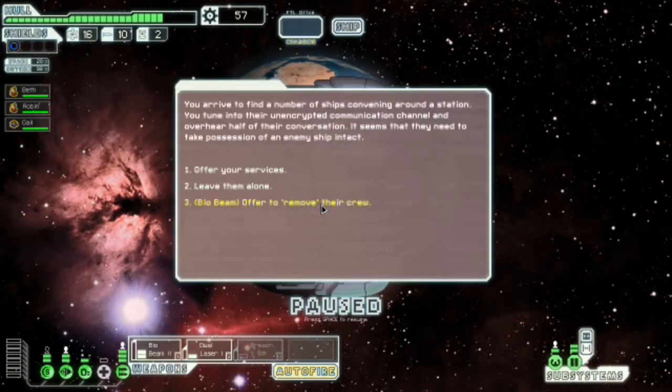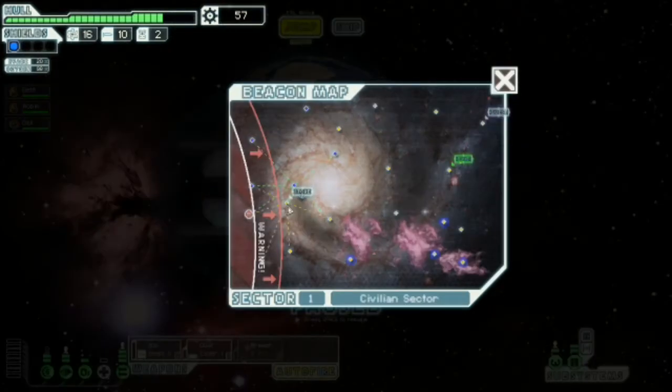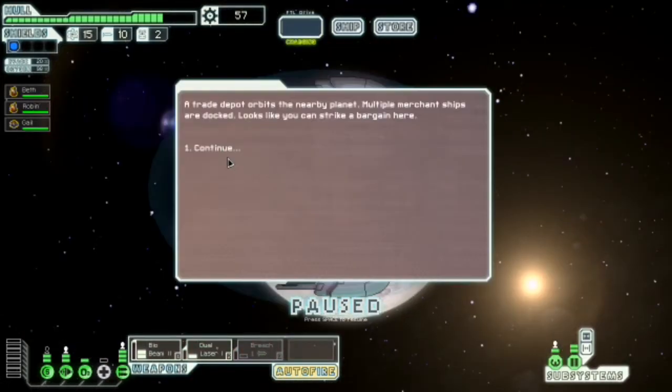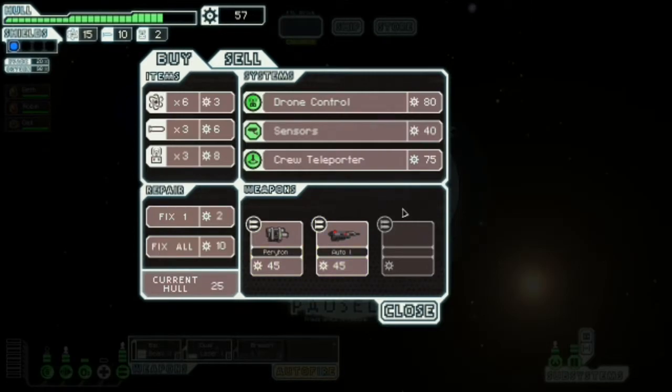Offer to remove their crew — I'll agree to capture the ship. We're never going to get to that because we're going to go like that. The only way of me getting there — I could nebula jump and then get a couple of jumps in there. I don't know. Let's go to this store and see what's what. Because if they have something good, I'm not going to bother buying any rations or anything.